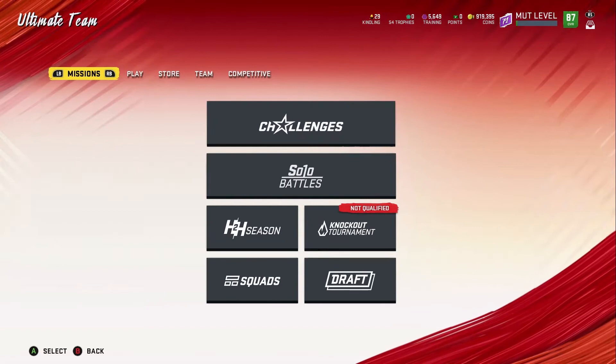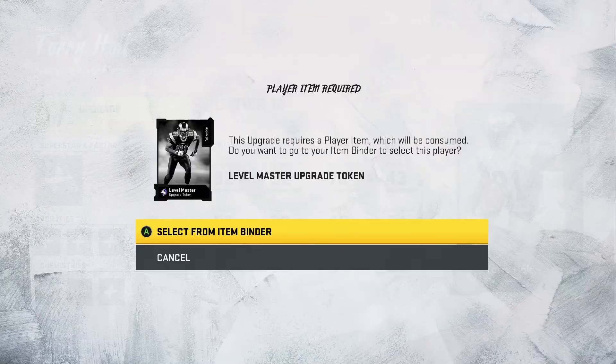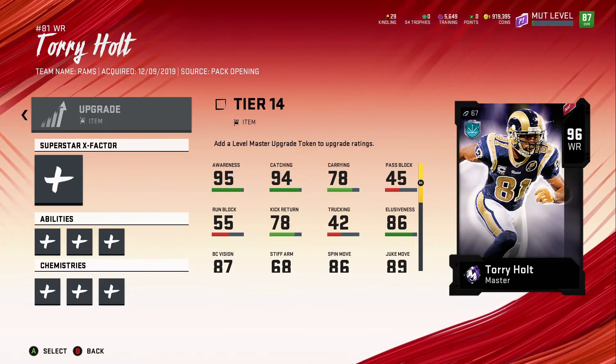We got to upgrade Tory Holt right now and then put Laramie Tunsil into the lineup. Our Tory Holt is at 94 now. The next two upgrades he'll eventually go to a 96 with 93 speed, so I'll start working on that.